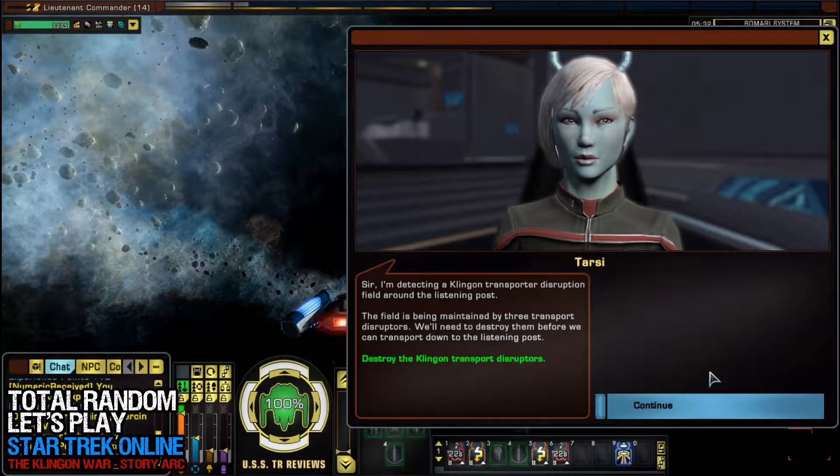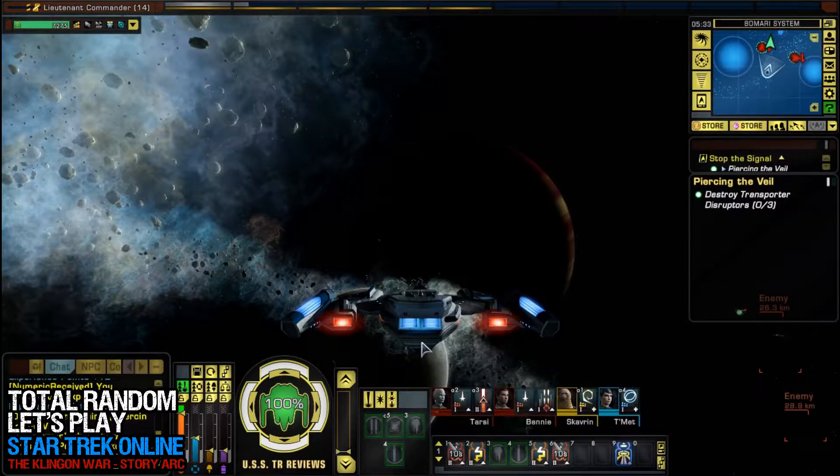I'm detecting a Klingon transporter disruption field around the listening post. The field is being maintained by three transport disruptors. We'll need to destroy them before we can transport down to the listening post. Alright.